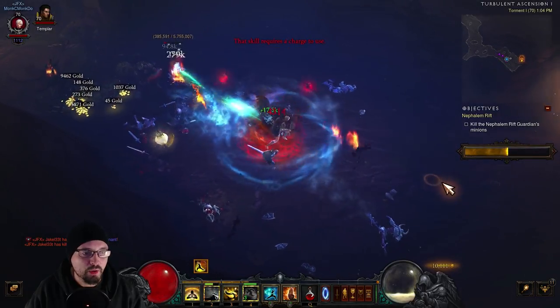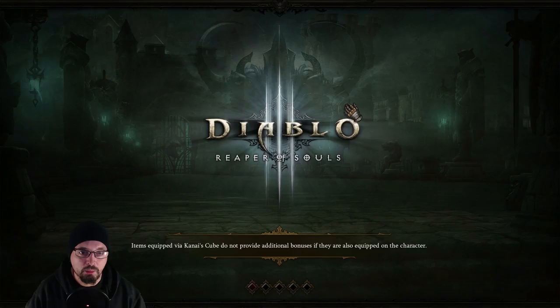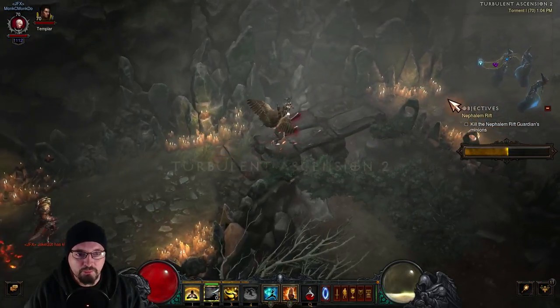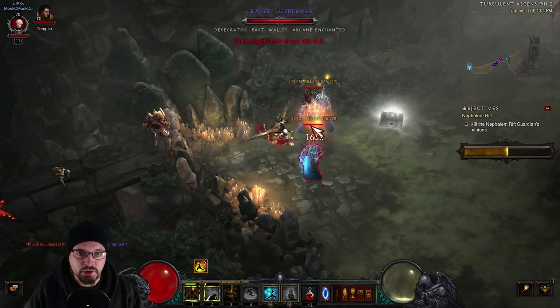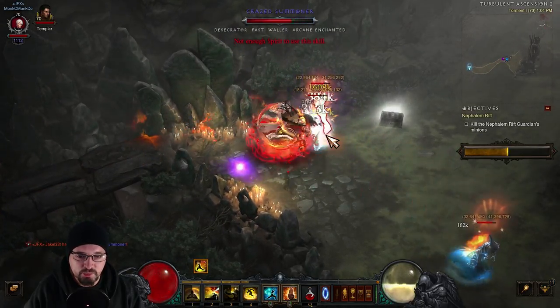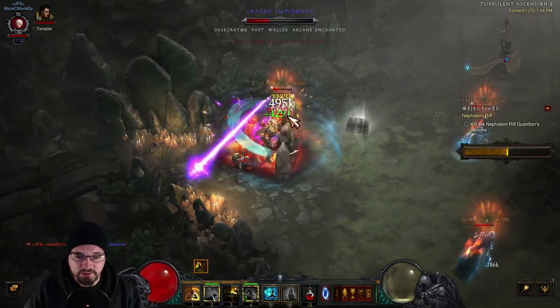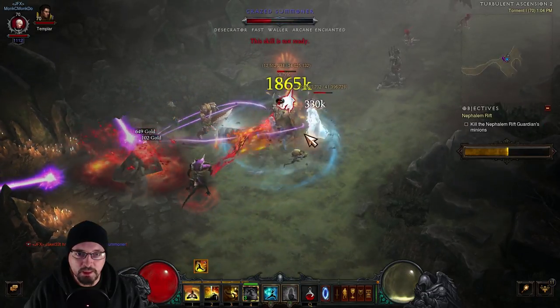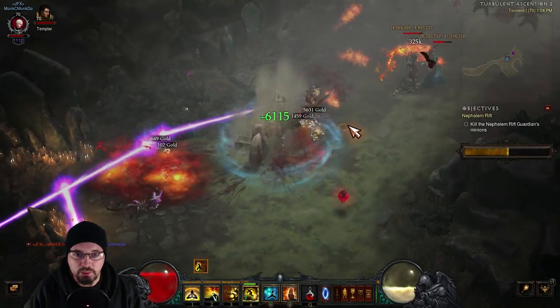I do want to show you the Rift Guardian fight — it will be a little bit slower depending on what the Rift Guardian is, but you won't have any problem surviving. It's just going to be keeping the rotation up. We're waiting on Spirit to get Sweeping Wind up — there, we got Sweeping Wind active, it's at three stacks. Once Sweeping Wind goes up with that cold damage on my amulet, it gives a little bit more of a bonus.